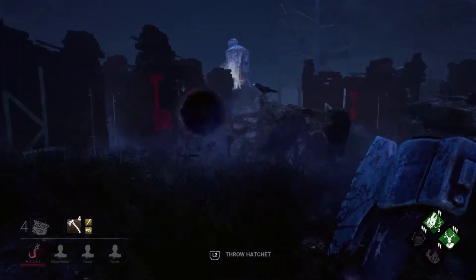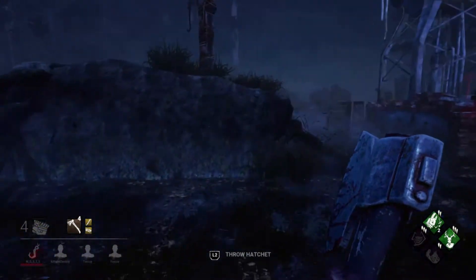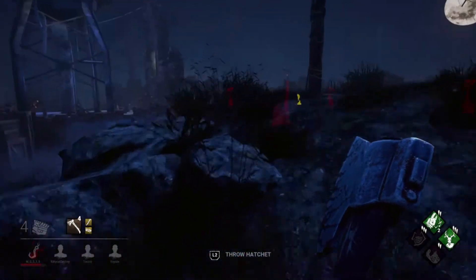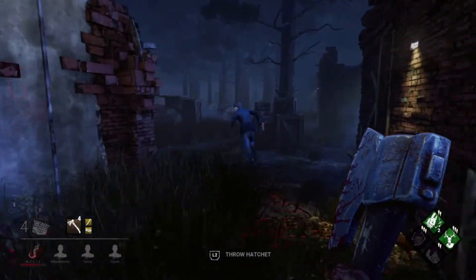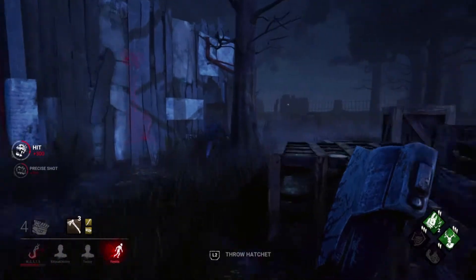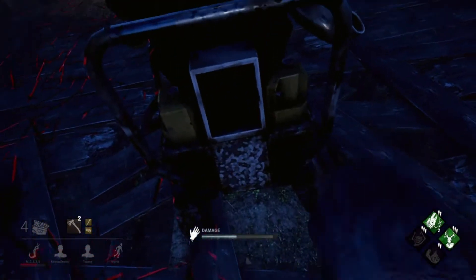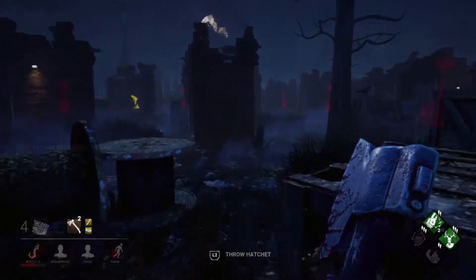All three of them are on that side of the map. Meg Thomas knows where my totem is so I need to focus her down. Hello there Quentin - oh, sprint burst. There's a hit, come on, just one more - that's all we need. I need to go back to Meg Thomas because she's going to cleanse my totem otherwise, and they're definitely going for the rescue.